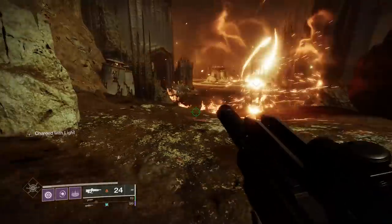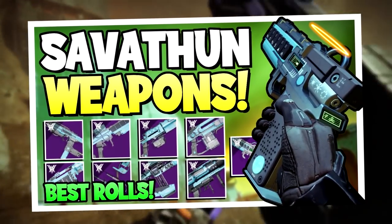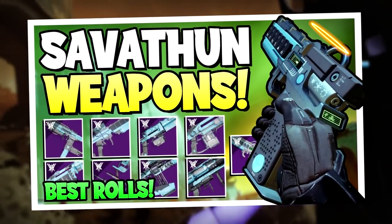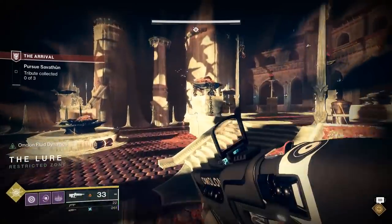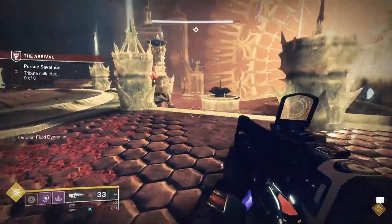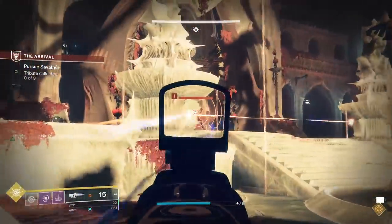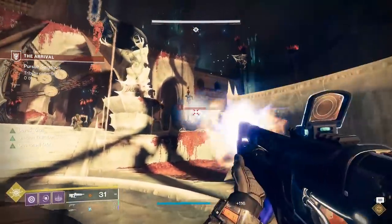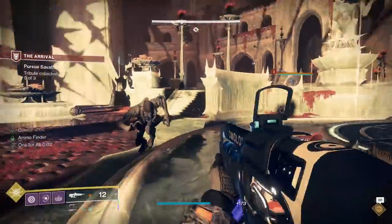So today, we're taking a look at all nine weapons that can be gotten through Savathun's Throne World, going over how to get them, what their god rolls are, and ranking them from best to worst. So without further ado, let's jump into this. First up, before we talk about the throne world weapon god rolls, we of course need to go over how to actually get and farm the weapons themselves. Also, do remember that when farming these, to be on the lookout for red border drops, because throne world weapons are in fact craftable once you unlock their patterns via farming enough, so keep that in mind.